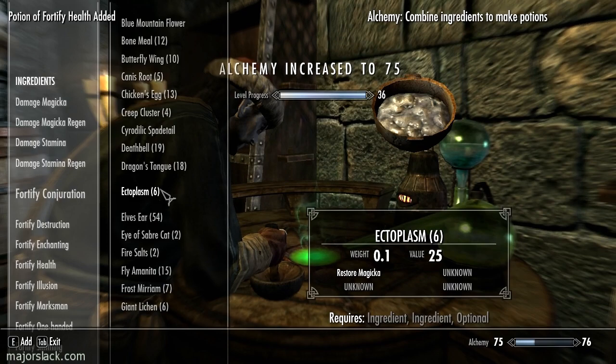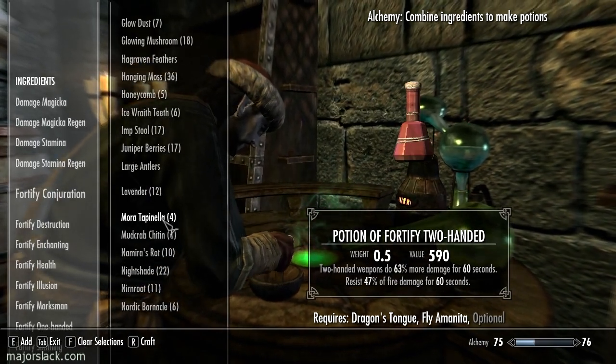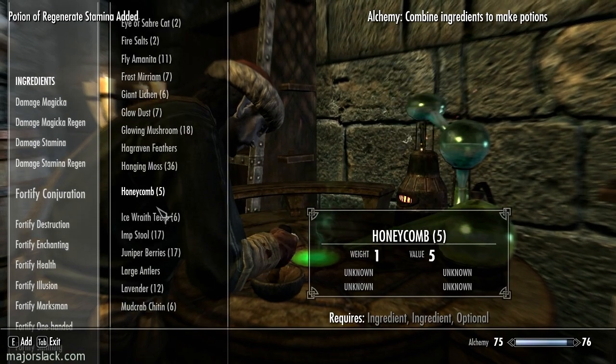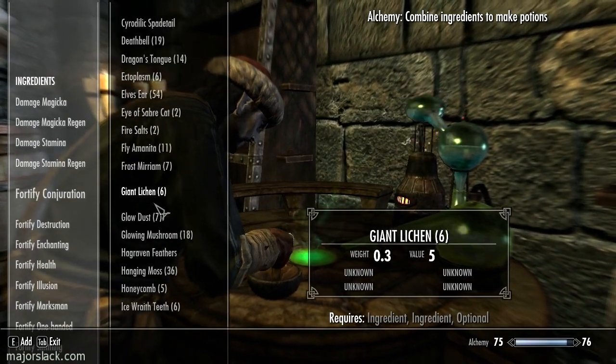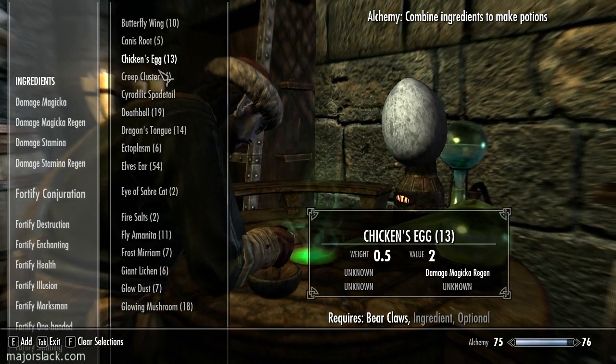Starting with Blue Mountain Flower, Blue Butterfly Wing, and Giant's Toe. Next, Dragon's Tongue. Then Fly Amanita and Mora Tapinella. Next, Bear Claws, Canis Root, and Spider Eggs.